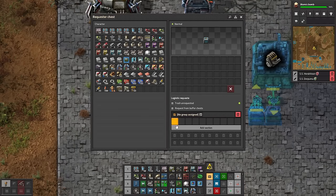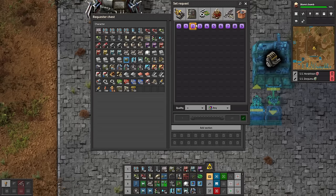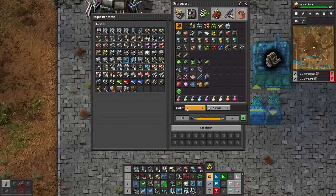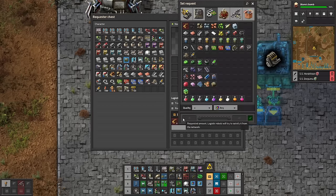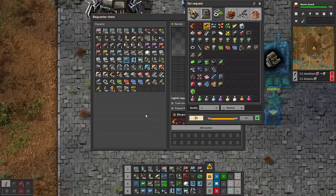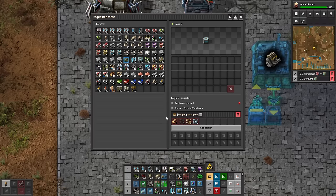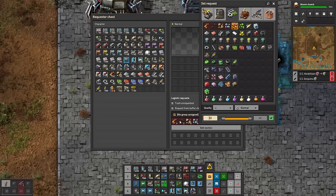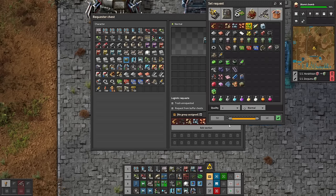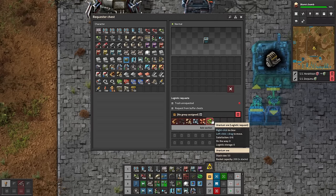Then we're going to set up the requester chest. You could use these numbers to start out with, but I find that can actually be a little confusing. So I actually prefer to go with something like wood icons, and then we just work our way across. We need to use separate numbers for all of these — 1, 2, 3, 4, 5, 6 — because if we used the same number it would lump them all into the same variable. That's a little quirk of parameterization that's a bit annoying. So that's good to go for the requester chest.